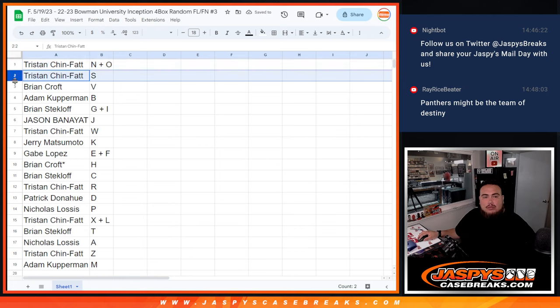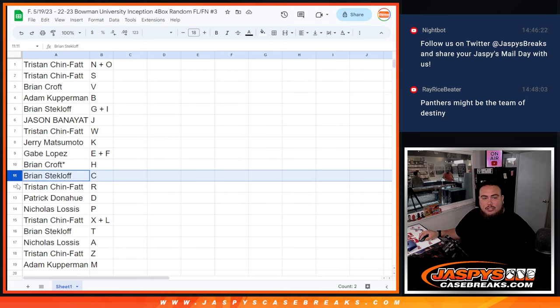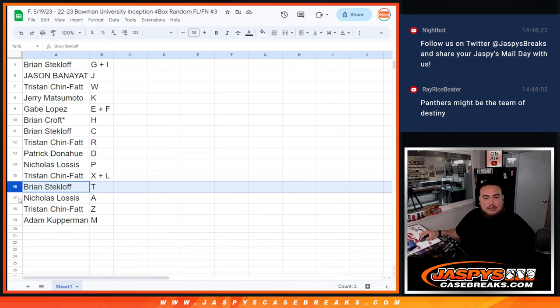So: Tristan with N-O, S; Brian with V; Adam with B; Brian with G-I; Jason with J; Tristan with W; Jerry with K; Gabe with E-F; Brian Croft with H-C; Tristan with R; Patrick with D; Nicholas with P; Tristan with X-L; Brian with T; Nicholas with A; Tristan with Z; and Adam with M.